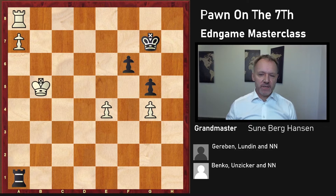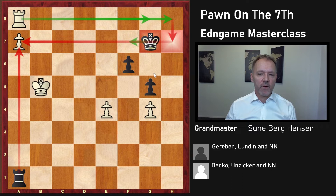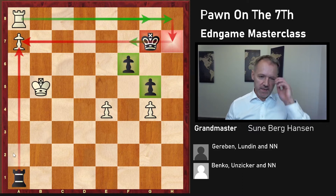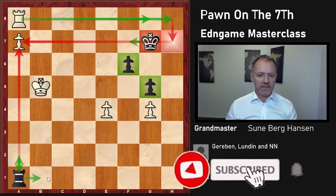If black's king was on this square, then this move would win because it's threatening to push the pawn down, and with black takes, you give a check here and get the rook from behind. That's a known trick. Also, if the king was on this other square, you would just give a check and queen. So the king has to be on these two squares - they are the only squares the king can stand on. But at the moment, no problem, because you've got pawns here and here, and you can just move the rook back and forth. Whenever the king approaches the pawn, you just start giving checks.